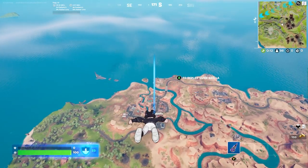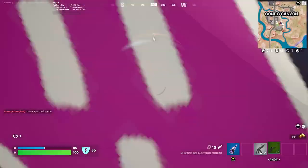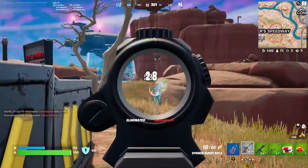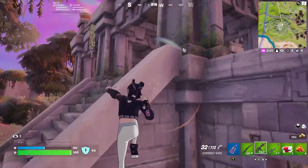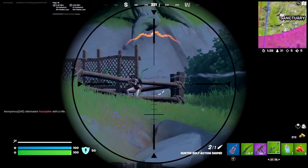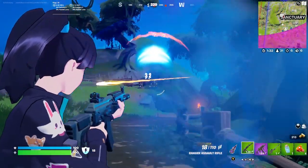Coming in at number two is to simply play zero build. This is a great way to practice aim in Fortnite and potentially improve aim because you are putting yourself in intense situations. In this game that you see on screen right now, I jumped early so that I would have to fight and get the kills. A piece of advice would be to try to get high kill games — don't worry about the win. A side note is to get as many headshots on your opponents as possible, as this will eliminate them much quicker and increase your chances of winning the fight.